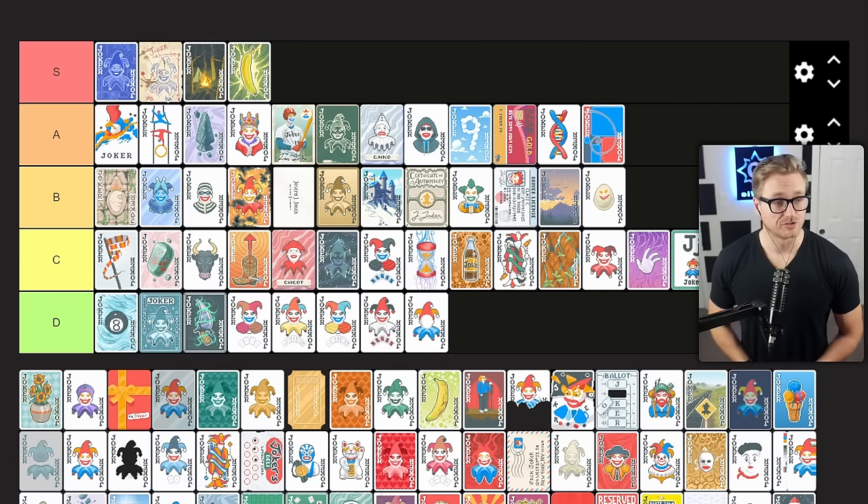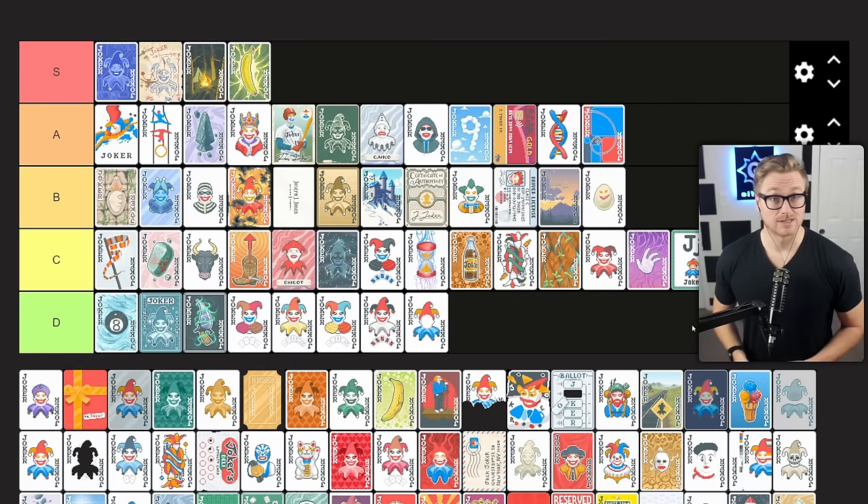Flower Pot gives you times three mult if played hand has a scoring card of each of the four suits. Times three mult is a lot, so if you can reliably get this off — if you're building towards maybe a four of a kind or have a lot of wild cards — this can be a very strong option. But that's not the case for every run, and with my bias towards easily attainable hands that aren't likely to have that many scoring suits, this is a C tier for me. When it works it's a big payoff, but the lack of reliability drops it down.